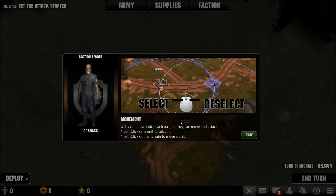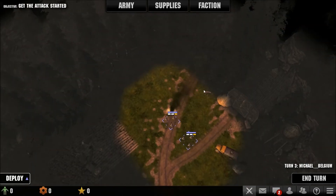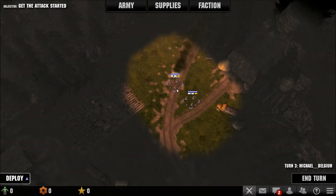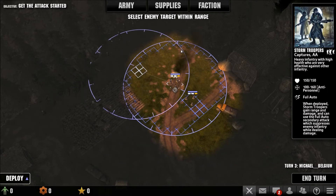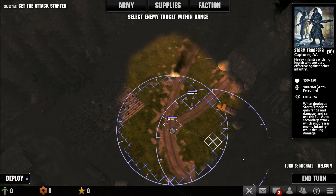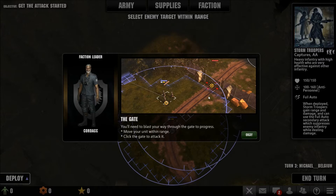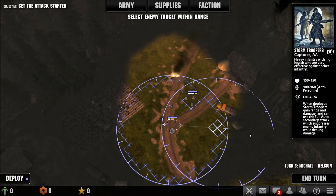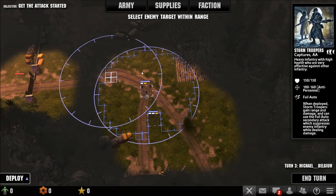Units can move twice each turn, or they can move and attack. Left click on a unit and then use the left mouse for moving - you can't go further than the movement range as you see. To get through the gate, you will need to blast your way through it. Move your unit within range and click the gate to attack it - the gate is somewhere over there.